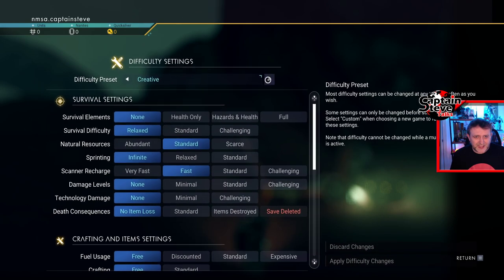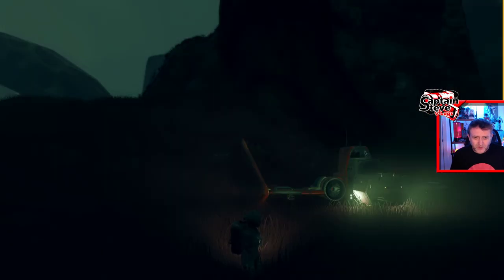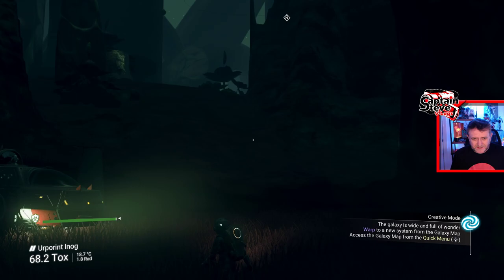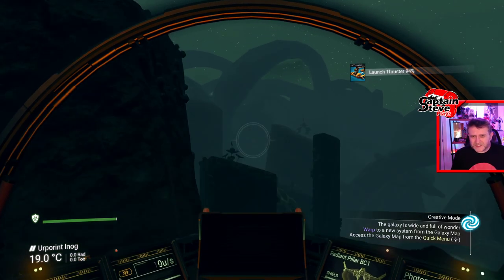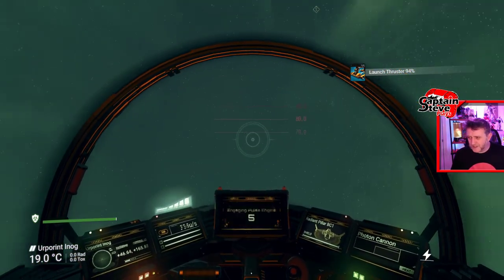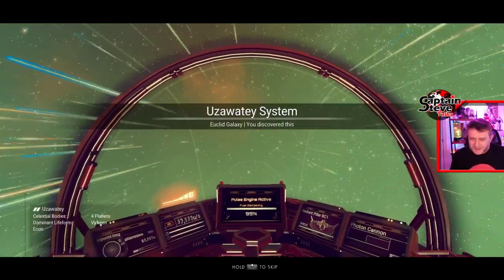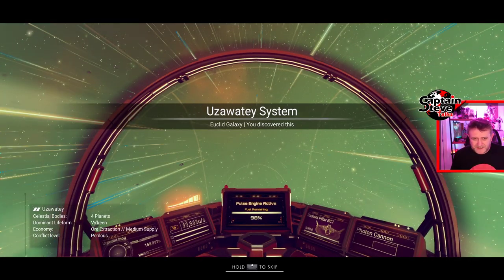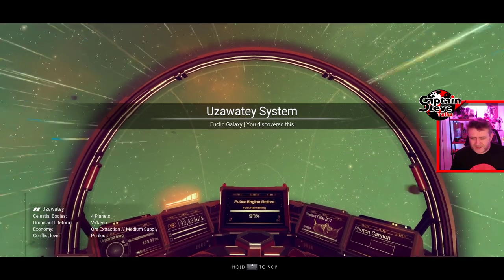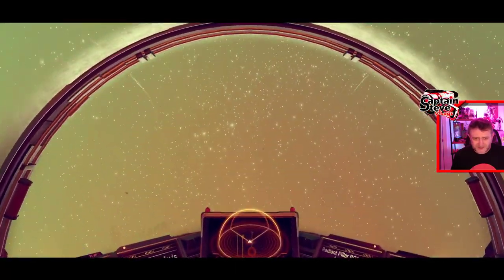Let's change the game mode options — go into difficulty settings and put that up to relaxed mode. That means I've now got all of the portal glyphs and my ship is ready to take off. Let's fly to a neighboring planet and see if it's running smooth enough to stream and be happy with it, because this is not vanilla No Man's Sky — this is pushing my PC probably to its top end of what it's capable of doing in No Man's Sky.